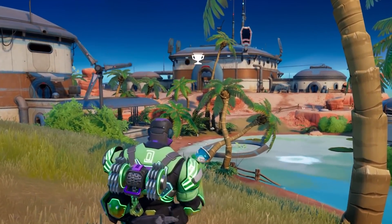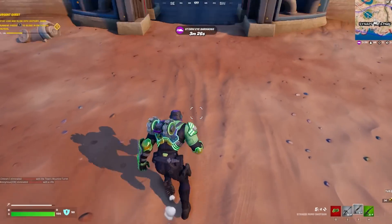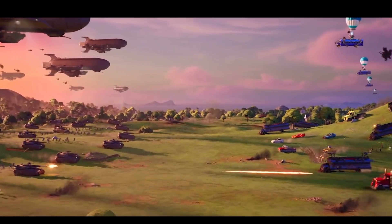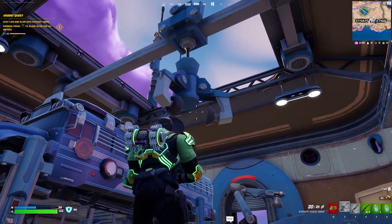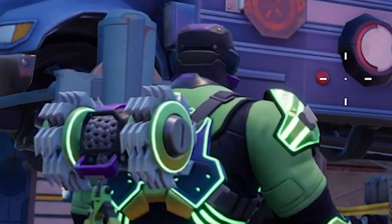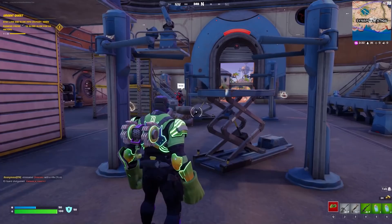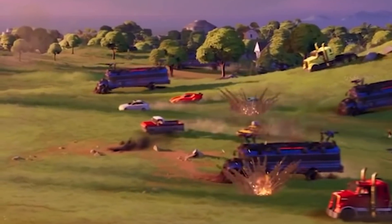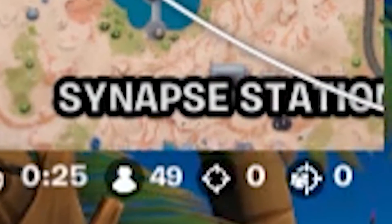Speaking of the Seven, there is a brand new location called Synapse Station. If you haven't discovered it yourself, you may have missed the fact that a giant battle bus is being constructed here by the Scientist. In the Season 2 trailer we saw giant battle buses being used to fight off tanks against the Imagined Order. The Seven are constructing these giant battle buses and will soon add turrets ready for combat. Synapse Station is a location that is going to keep changing over the course of this season.